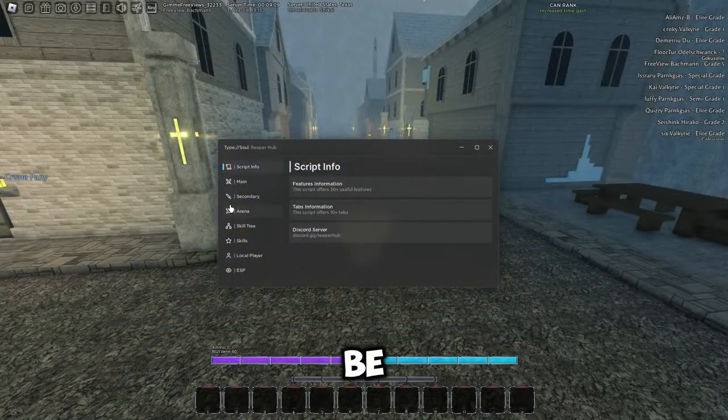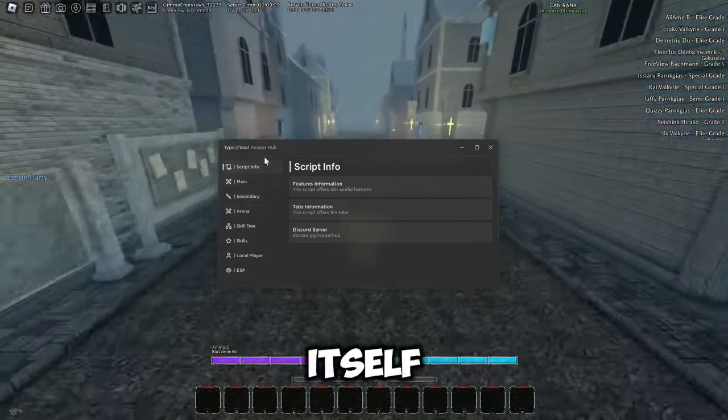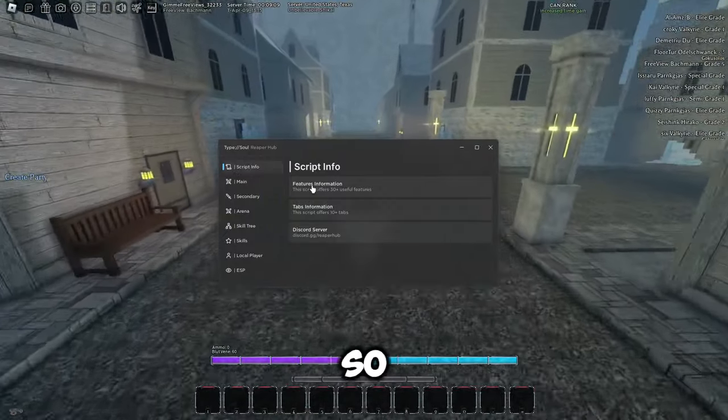Once you've executed the script, this is what it will look like. There will also be a key system that you have to complete — it's not a key system made by me, it's a key system built into the script itself.